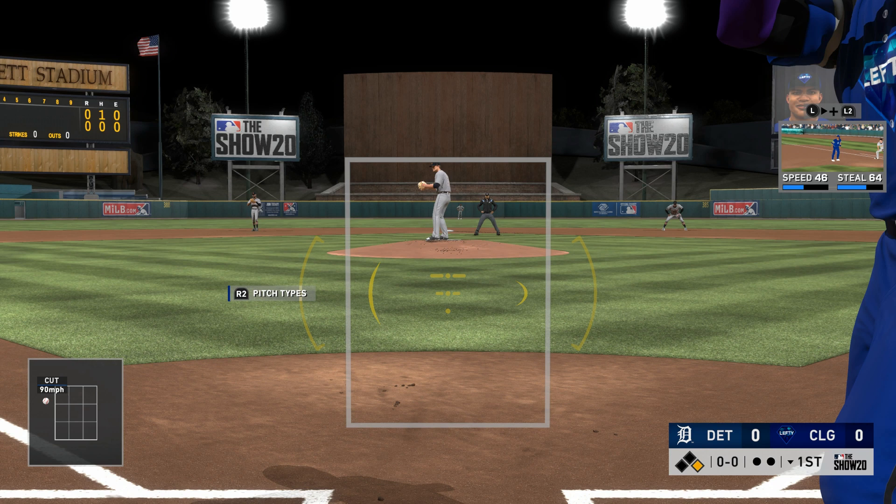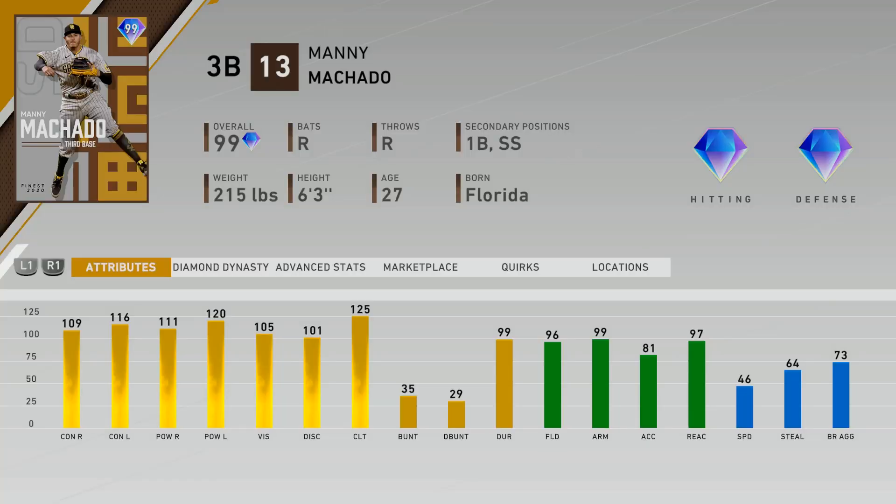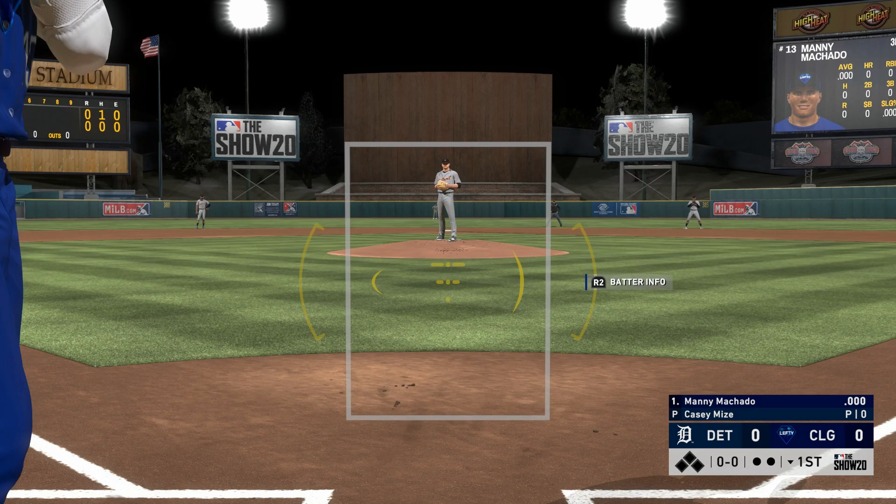In previous years we didn't see these quirks on some of these players, and this is actually the first year that flashbacks at all have these live series quirks. To compare: if you notice in that last screenshot, Juan Soto's PCI actually shrunk after the first pitch, and that's because he has that first pitch quirk activated.